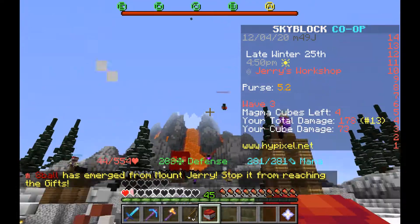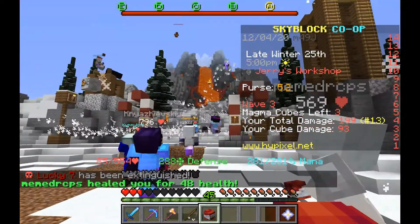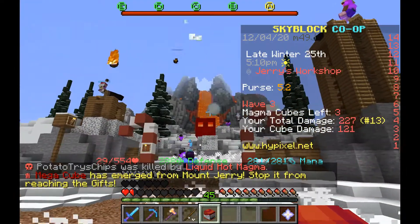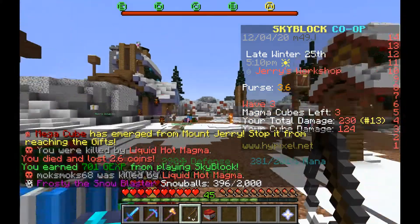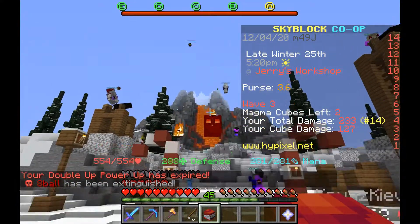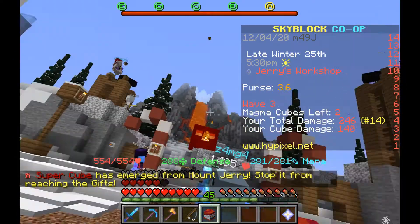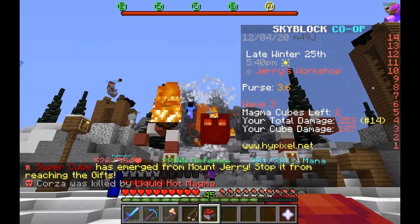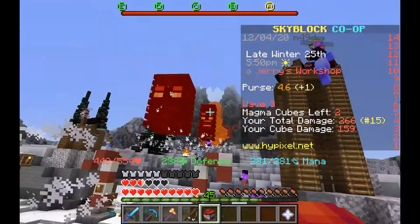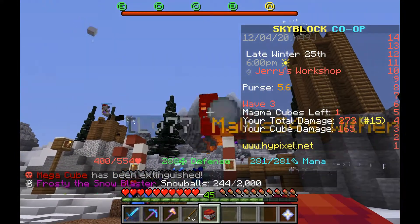I'm sniping. Someone healed me — something healed me for 48 health, which is pretty cool. You kind of want to hit the Magicalcubes. The Magicalcubes have a lot of health. Hit all of these Magicalcubes. Just keep hitting him — he's going to 44. New record! Then you get all these gifts — it's so great. I love this.